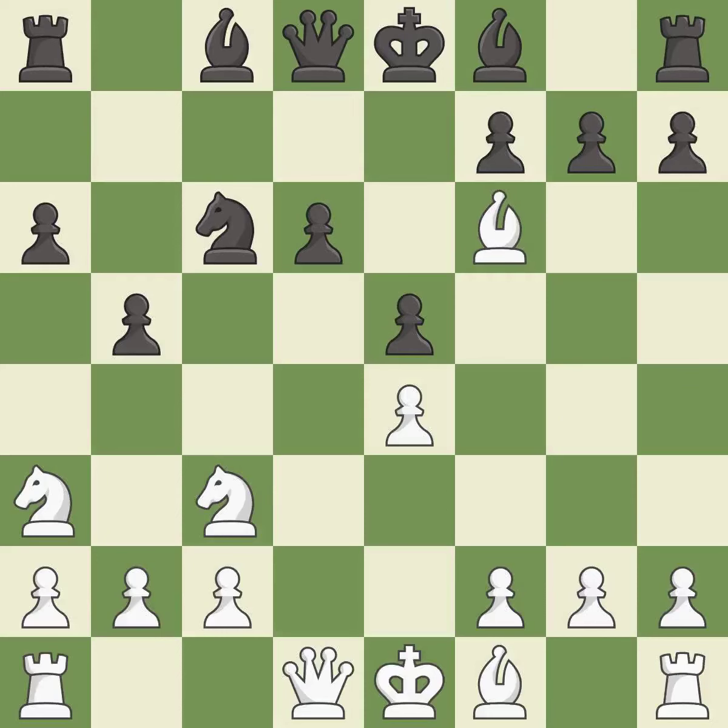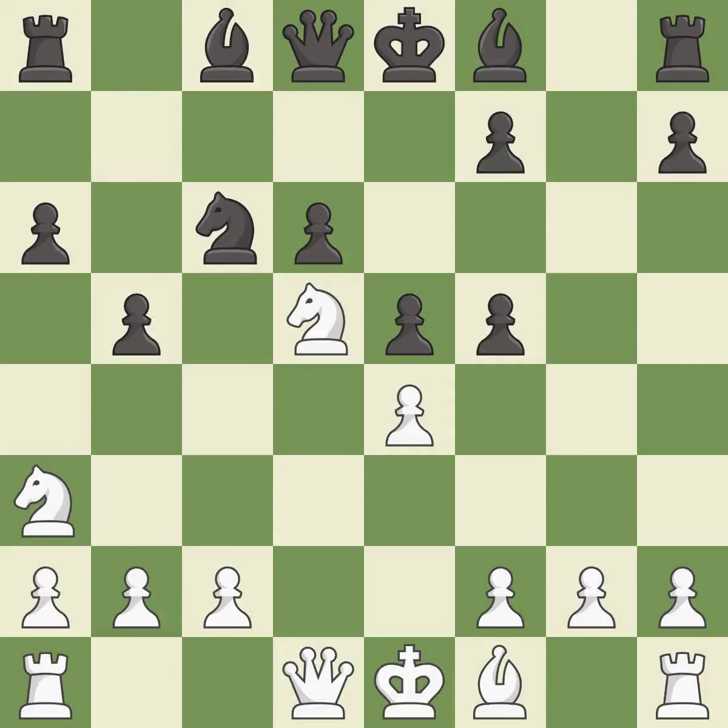Bxf6 captures the knight, attacks the queen, and prepares to place a knight on the d5 square. gxf6 captures the bishop, defends the e5 pawn, and opens up the g-file. Nd5 places the knight on a center square and attacks the pawn on f6. f5 takes space in the center and attacks the e4 pawn. Bd3 develops the bishop to an active square and defends the e4 pawn. b6 develops the bishop to the center and attacks the knight on d5.